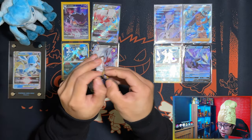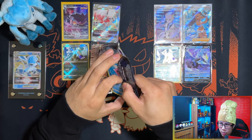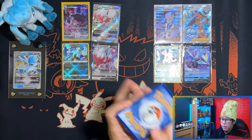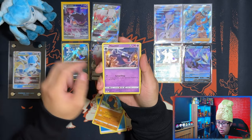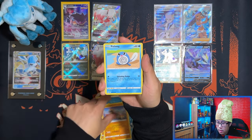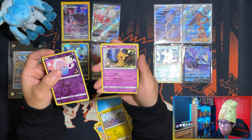Alright guys, last pack! If this holds a secret rare then perfect, but I highly doubt it — I feel like this is going to be a dud. Order energy, water energy, Hariyama, Haunter, Poliwag... I think it's probably a Wigglytuff. And Mimikyu. No secret rare.